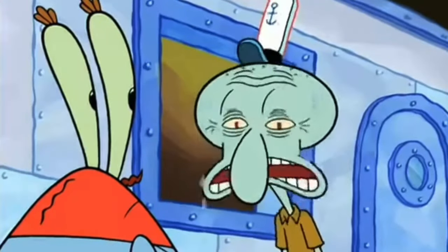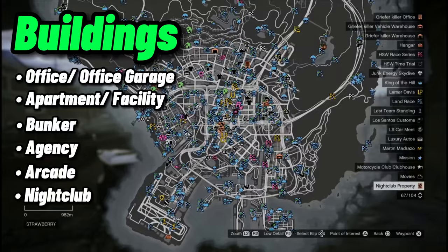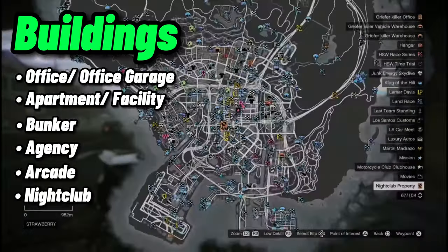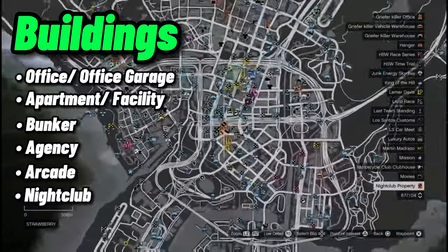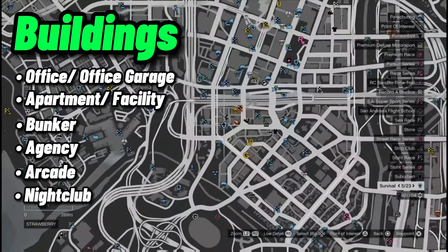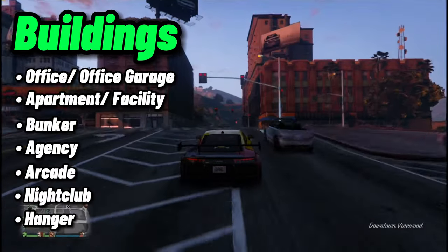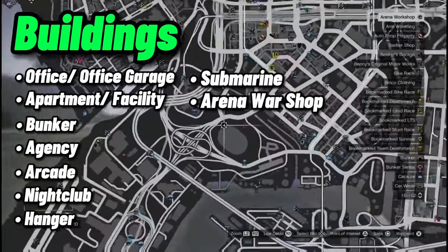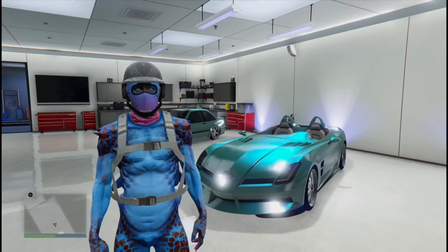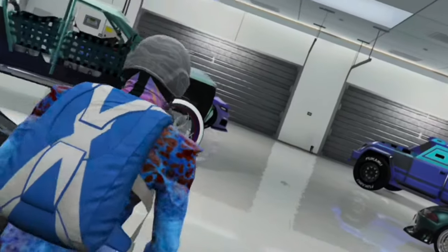Next you need the Arcade — this is where you get the Nano Drone. You also need the Nightclub for the Terrorbyte, and use it for Business Battles too. All those supply crates that pop up on the map that people ignore — you can make millions off those. You don't really need the Hangar unless you're better in the air than on the ground. And you need the Submarine and the Arena War Workshop.